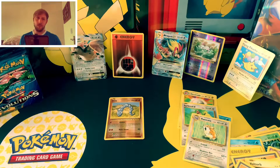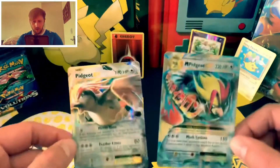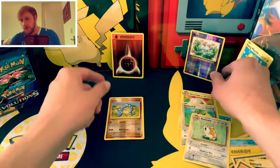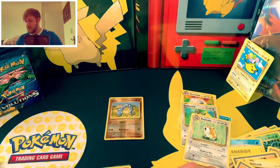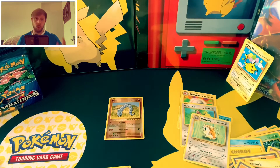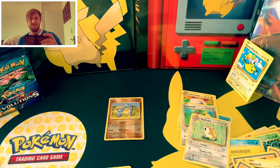Not the best packs today, but not terrible. We've got the two Pidgeots — the EX and the Mega EX — and we've got the Reverse Holos for a Mew and a Fighting Energy. Thank you all for watching, guys. I'll catch you very soon for some more Evolutions, some Cosmic Eclipse, a bit of Sun and Moon base set. Thanks for watching. Bye-bye.